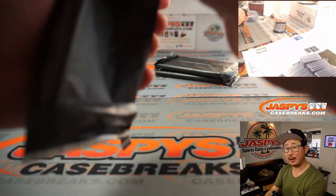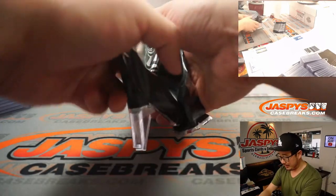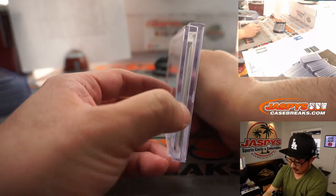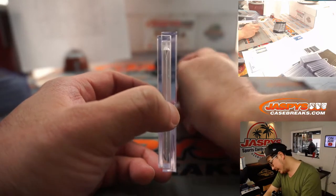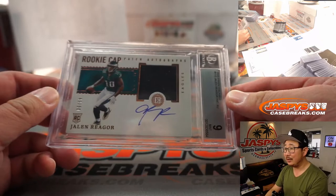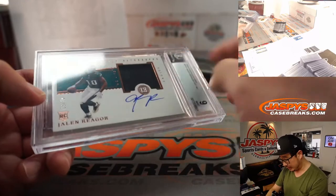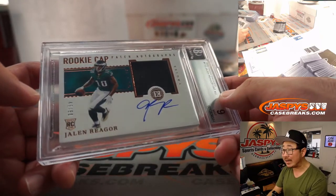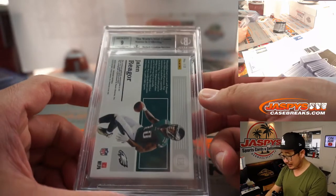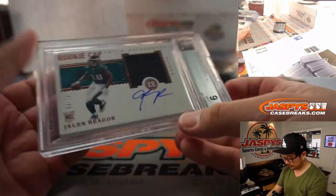A.J. Dillon could be a really interesting player this upcoming season, working behind Aaron Jones. Next up we've got a 9/9 Jalen Reagor — jersey and autograph, actually a piece of his hat and autograph, rookie cap. 49 out of 50. Philadelphia 9 is going to be Gerald.